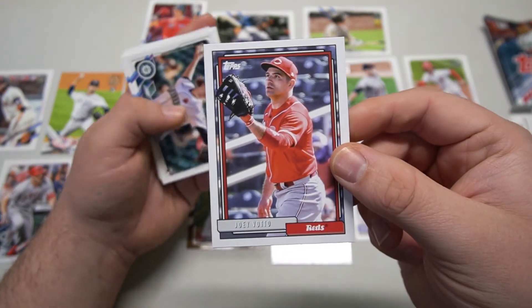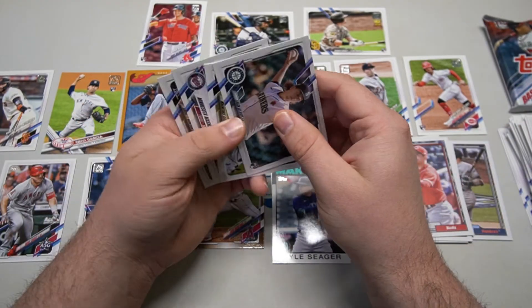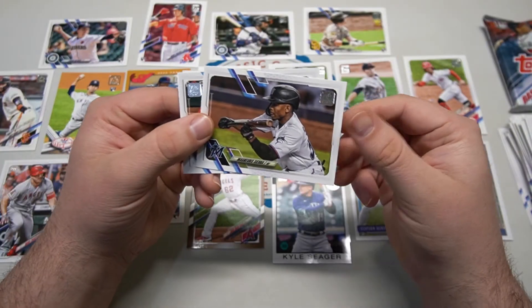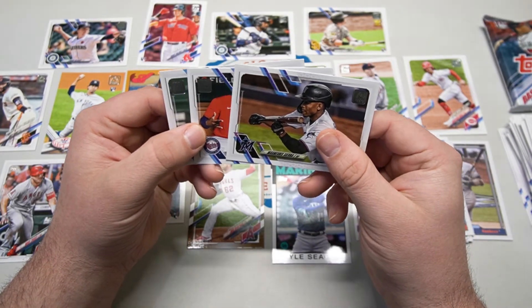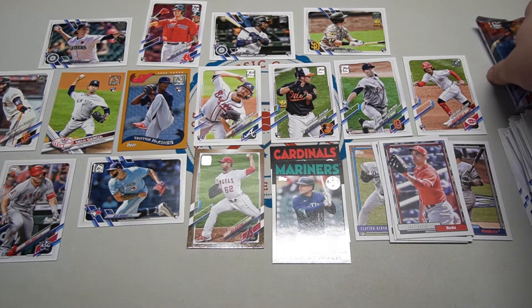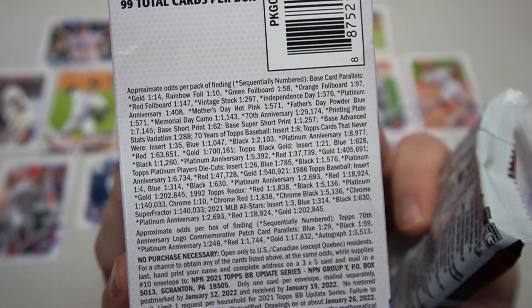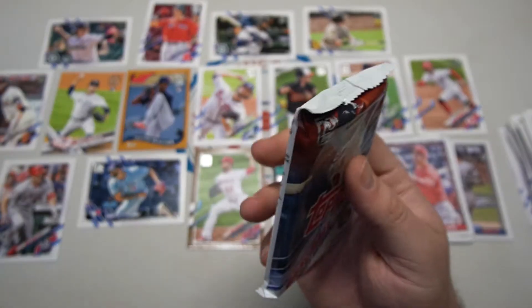Joey Votto — Mr. First Baseman — will he get to Hall of Fame threshold? Who knows. Logan Gilbert rookie card — the guy who ended Fletcher's 26-game hit streak. Magneuris Sierra — the Angels just picked him up, might be a backup outfielder. Minnesota Twins card. Garrett Hansen sliding in there. Let's do the final relic pack. Looking at the odds, the golds are one in 14 packs — so one per blaster box on average. Rainbow foils one in 10. Everything else is pretty tough.